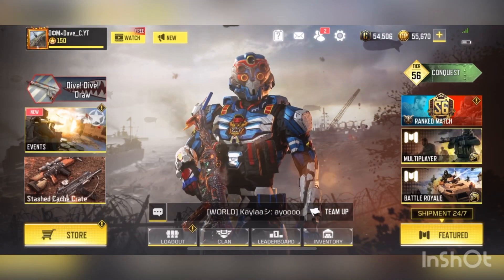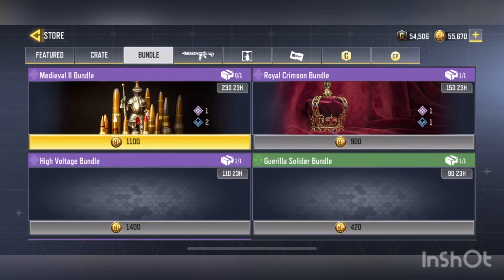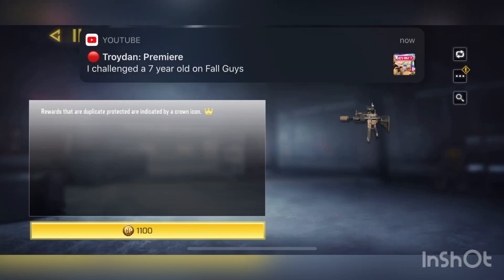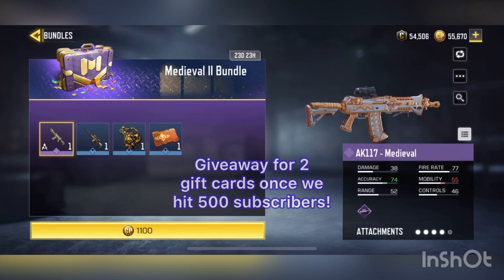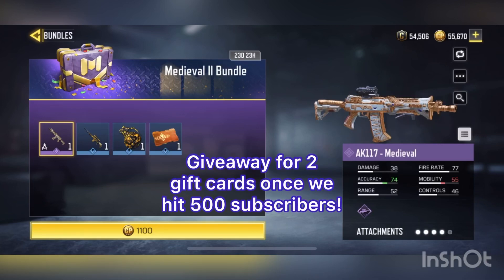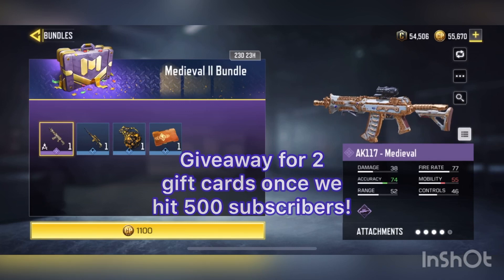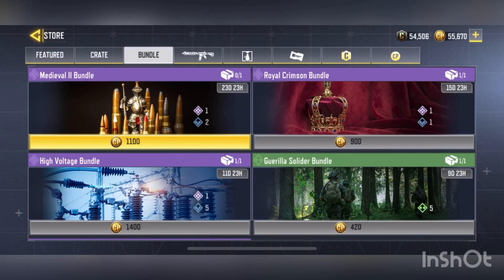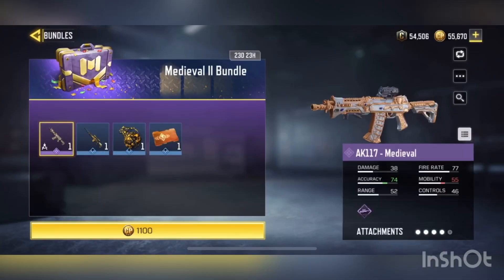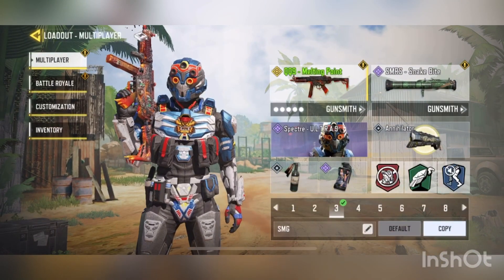Yo, what's up guys, it's Dave here back again with another video. Today we got a new bundle in Call of Duty called the Medieval 2 bundle. I'm just guessing — no, I thought it was gonna be the M4 LMG medieval. Wow, I mean I already have this — I got it for free, so I guess I can't really complain. But this thing's really rare, it's a Season 3 golden crate, but it re-released I guess.